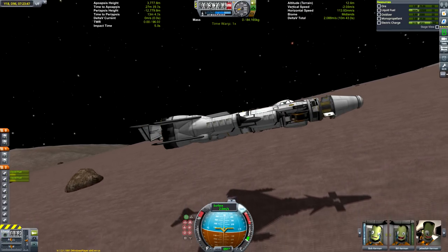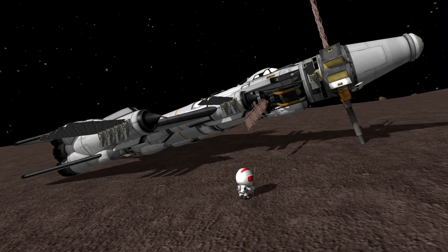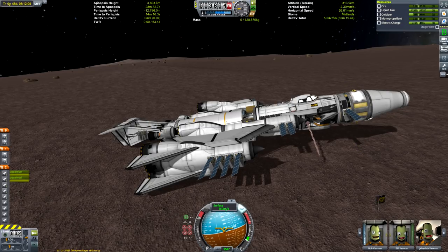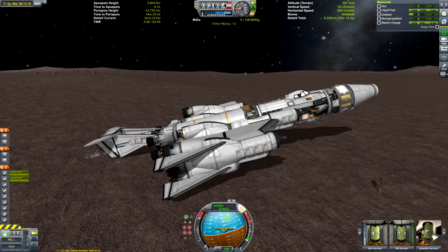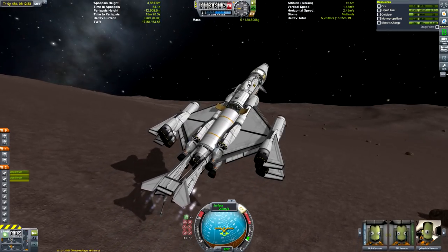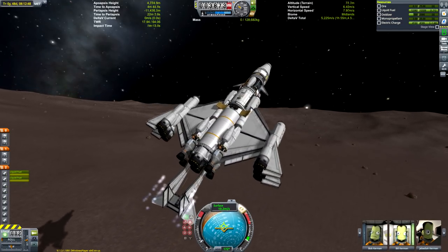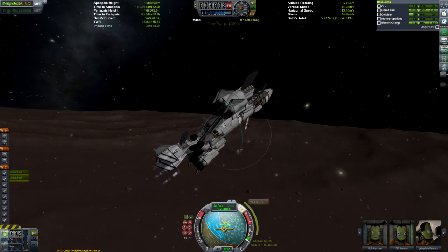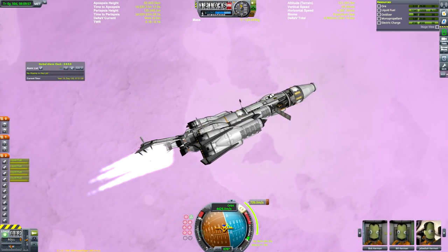It could even do Eve — it can land there remotely using a probe core and transmit data back via the aerials on board, which is a good option since realistically you can't do an Eve return in career mode unless you've got the whole tech tree unlocked. You basically need the Vector engines or other high-powered engines to get off Eve, which require a lot of science to unlock in the first place.